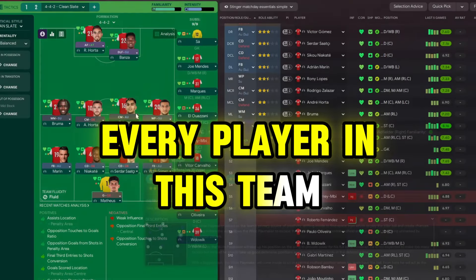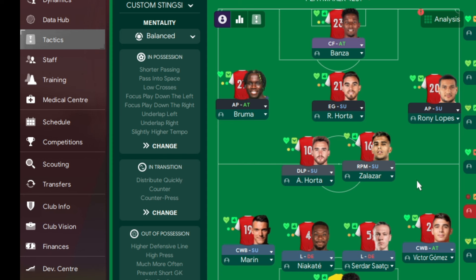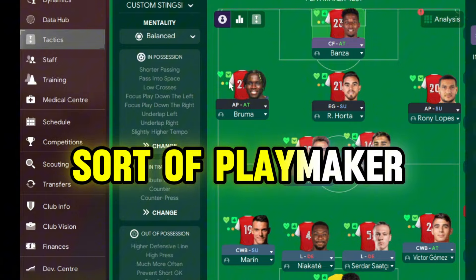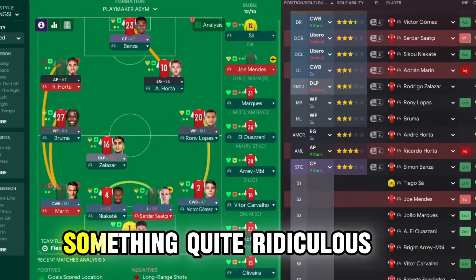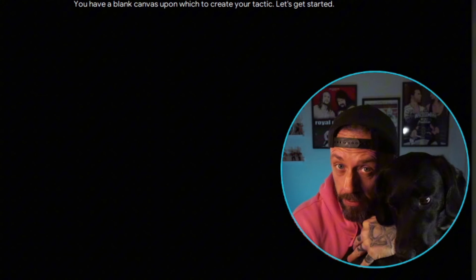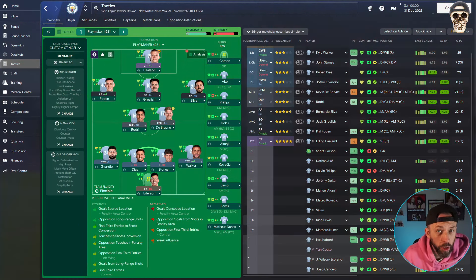What if I told you that every player in this team is going to be a version of a playmaker? That's right, every outfield player will be some sort of playmaker. The results might surprise you a little bit — we might even end up with something quite ridiculous. So ask yourself: if you were to do this, what would you line it up like, what roles would you go for, what sort of shape would you go for?